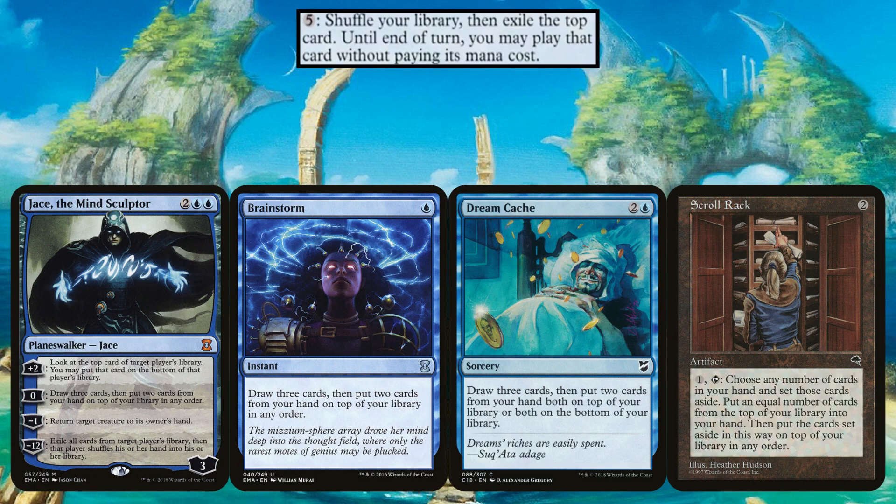The third part of Urza — paying five, shuffling your library, then ripping the top and playing it for free. There's not much we can interact with between the randomize and the reveal, but we can take influence from Jace the Mind Sculptor where people would brainstorm cards back into the library and activate a fetch land to shuffle. Jace the Mind Sculptor for his brainstorm mechanic, the actual card Brainstorm, Dreamcache, and even Serum Visions — we can put cards we don't need back into the library then activate our commander to shuffle them away for a bit of maximum min-maxing.